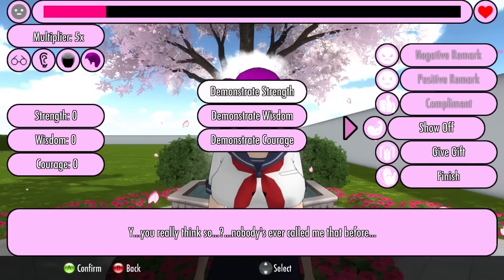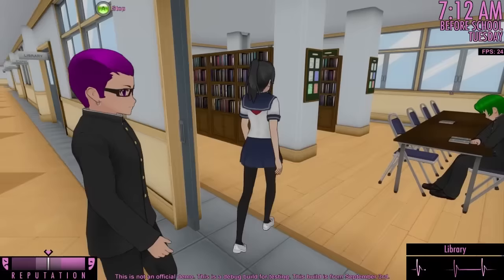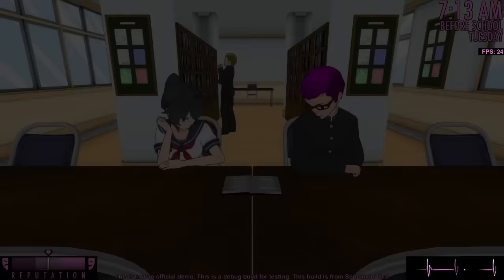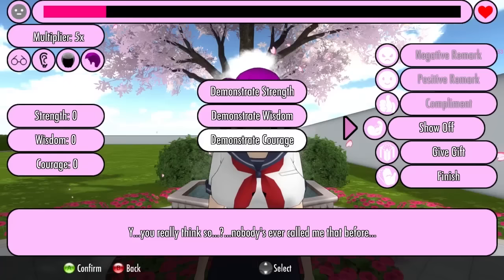The show off action allows the suitor to demonstrate something that would impress the rival. For example, Kokona is attracted to intelligence, so she would become more attracted to the suitor if he demonstrated wisdom. To increase a suitor's wisdom, you must take him to the school library and study with him. In order for the suitor to continue impressing the rival on subsequent days, Yandere-chan will have to keep bringing him to the library every single day.